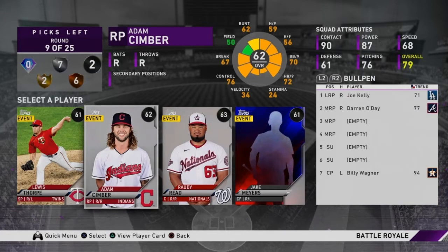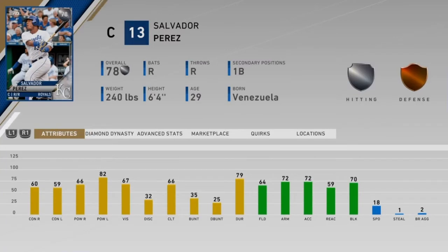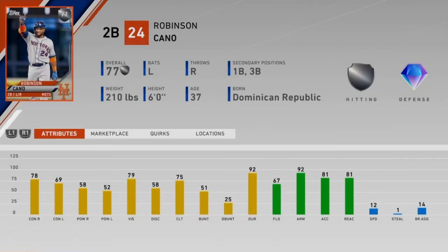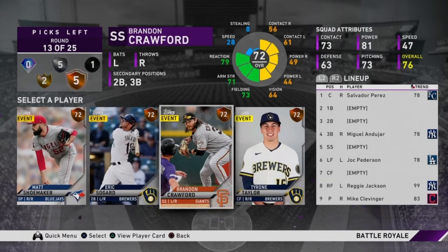This next round is a common round, so I'm just taking Adam Simber because I don't want a common in my lineup and I don't want to use another starting pitcher spot. Looking at the next silver round, I want to focus on my lineup now — we've already drafted a lot of pitchers. So we're going to pick Salvador Perez; he has 82 power. Robbie Cano has diamond defense but only at second base, so I'd rather have a good hitter.